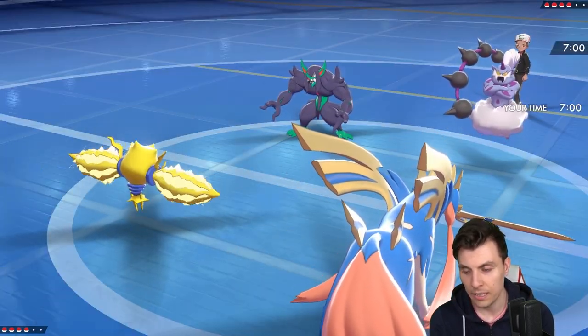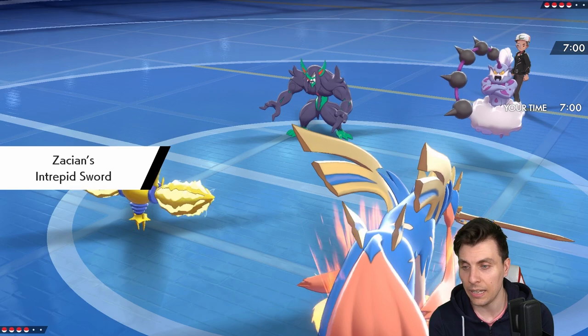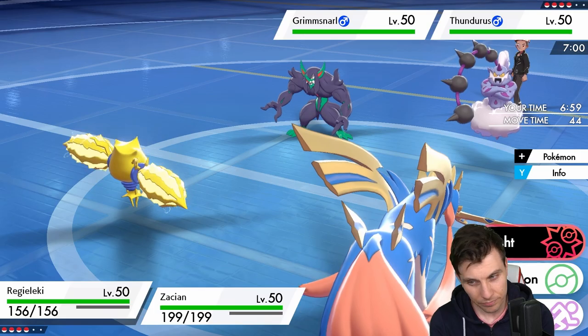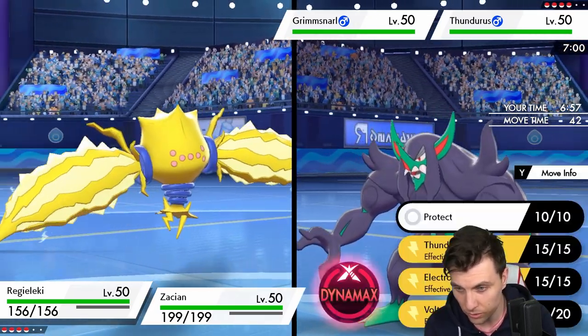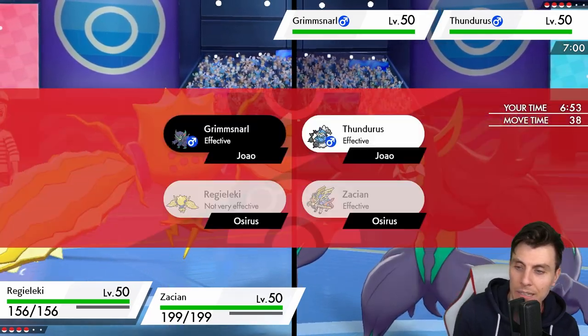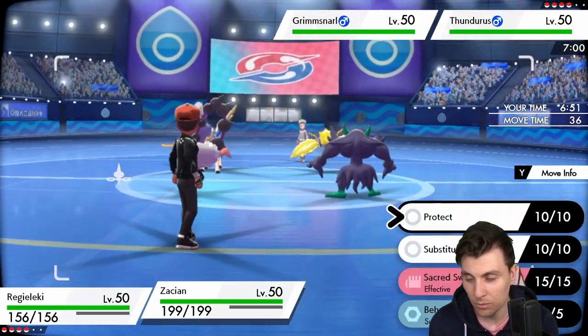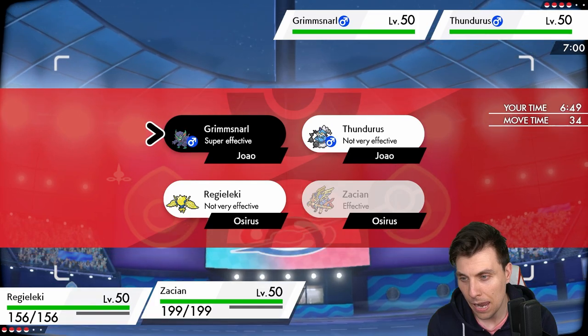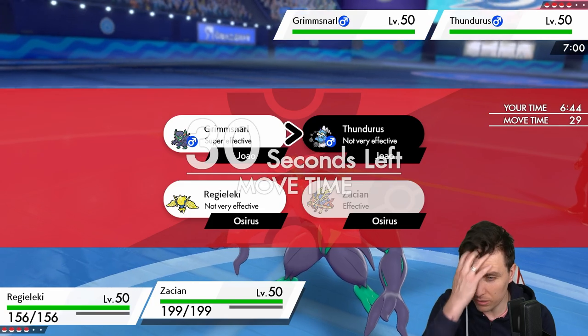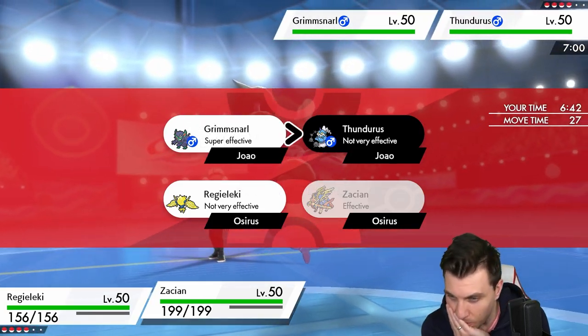We're going to see a Reflect from my opponent. We could Max Regieleki here — Max Aleki isn't a bad option. We could go for Max Lightning into Thundurus and Behemoth Blade as well. We could get rid of Grimmsnarl — also not a bad play.